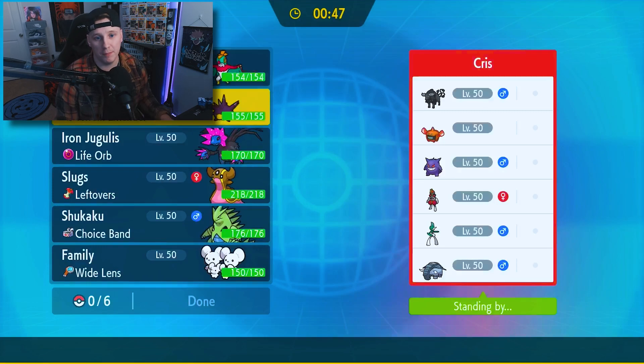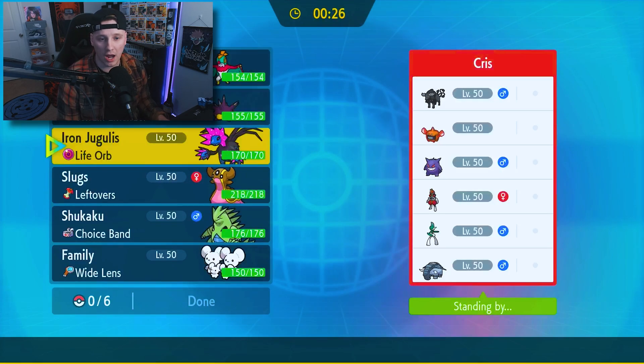I'm bringing Spiky Boy the Pincurchin — I don't know how to say his name — then we have Iron Jugulus. We have Slugs the Gastrodon. We do have Shukaku the Tyranitar — nice Naruto one-tailed beast reference. And then we have Family Vin Diesel, the Mousehole. I'll get into the team a little bit more, but honestly let's go with the safe lead — let's go with Slugs.